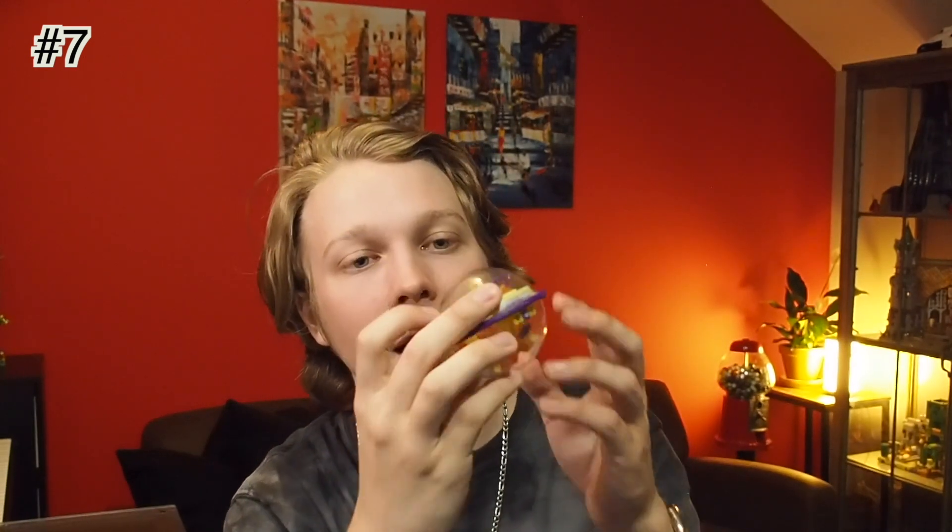Coming in at number 7 is the World's Smallest Perplexus Original. This is a very faithful adaptation — features the exact same number of obstacles, one through a hundred, three checkpoints. It's essentially a carbon copy of the original, just shrunk down in size. And as viewers of my videos know, that means a little bit more friction with the ball, it doesn't navigate along the course quite as smoothly, and you've got to make some more forceful, jerky movements. Just by shrinking it down, it does make it more challenging, and that is why the World's Smallest Perplexus Original sits at number 7.